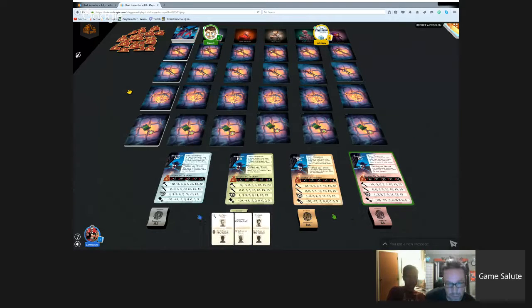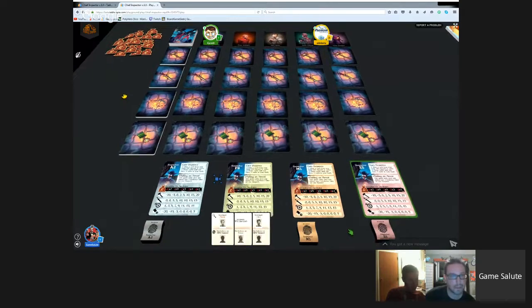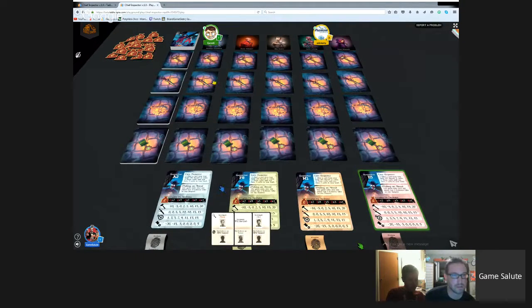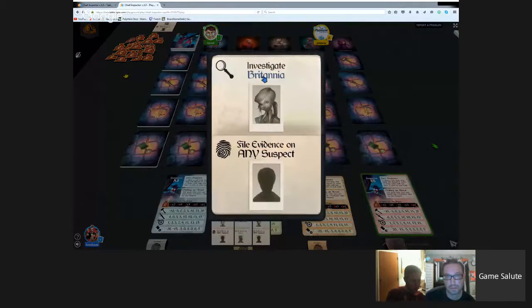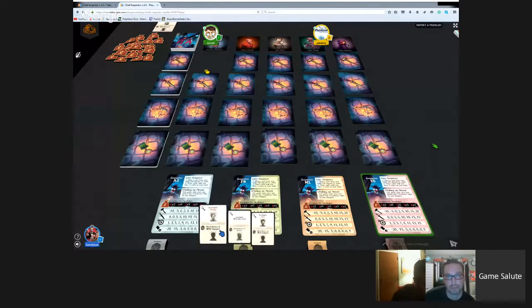Philip goes first. He plays investigate Britannia, pulling the top card into his area, flipping it over to look secretly, then flipping it back and replacing it. He draws back to three cards. Then it's Dan's turn - he plays investigate Donor and investigates his status. He pulls the card into his hand, flips it, then returns it. He draws another card. Garrett plays investigate reputation and can look at any of the reputation cards.